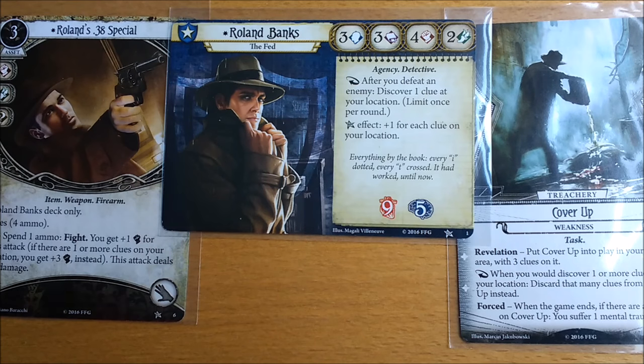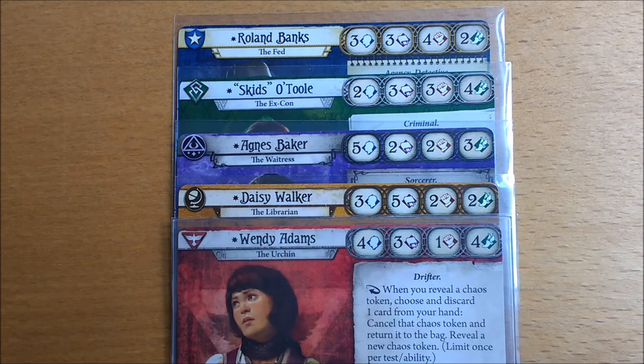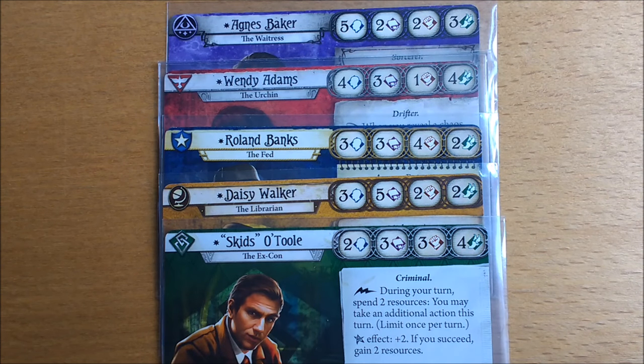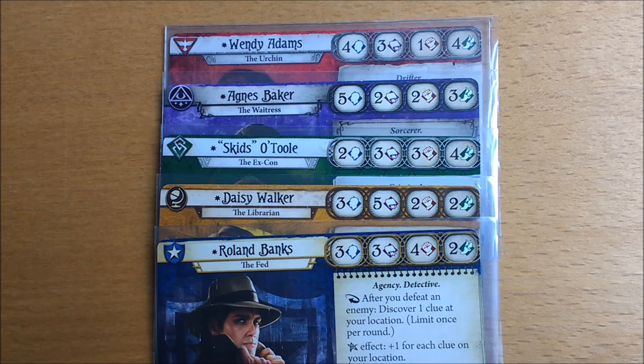Today on the Arkham Chronicle we're going to be talking about Roland Banks. Roland has the highest combat of all the investigators in the core box. He's pretty average at investigation and willpower, but his low agility makes him very poor at evading.